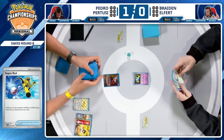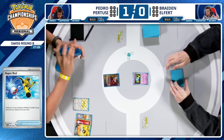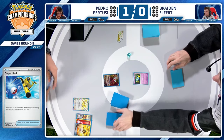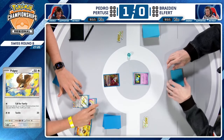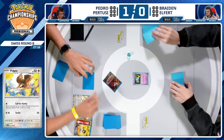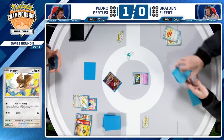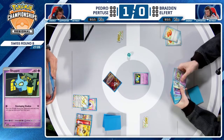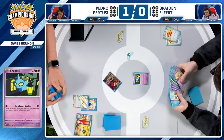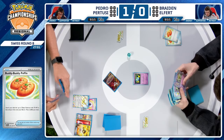Could that energy being discarded early play a factor? Yep, it generally could play a big role. Pedro is now aware with his thorough prize checking that one Super Rod is prized. He's going to be extra careful with his energy. We see the energy attachment on Pidgey — which is a pretty good attacker, not weak to Grass, and it can take down most of the Pokémon Braden plays.